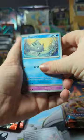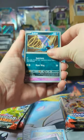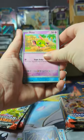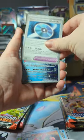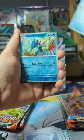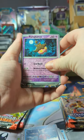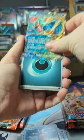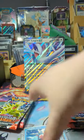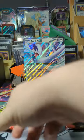We got Remarade, Pumpkaboo, Zubat, Natu, Wugtrio, a TM, Iron Bundle, Reverse Seedra — I like the art — Reverse Pumpkaboo, and the Roaring Moon EX. Alright, alright. A little something, something.